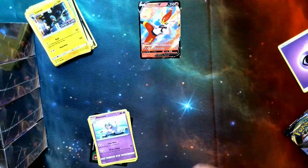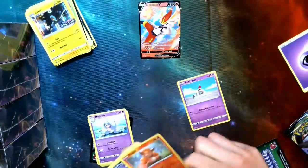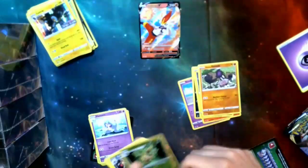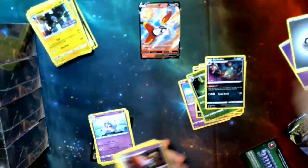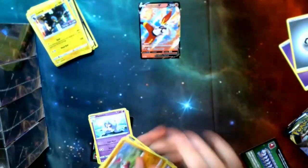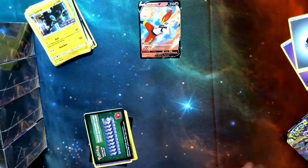Pack 2. What do we got? Sandygast, Vulpix, Koffing, Shinx, Yamask, Ludicolo, and Garbodor. Garbodor is going to be a really good one. Steel Energy — get rid of that. Zatu, Tranquil, Medicham. Overall, not a bad pack, especially with that Garbodor.